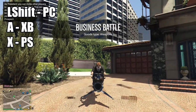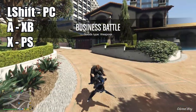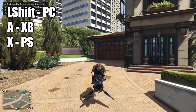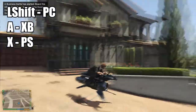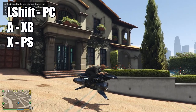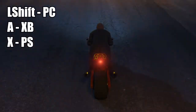While on bikes it's a little bit different. If you're on the Oppressor MK2, the X key on PC will make you boost instead. It's perhaps called leaning rather than ducking on a bike. For PC you have to press Left Shift, for Xbox it's Y, and leaning will also make your bike go faster.